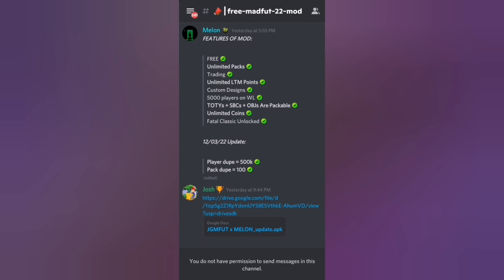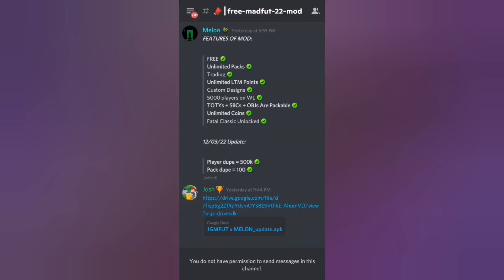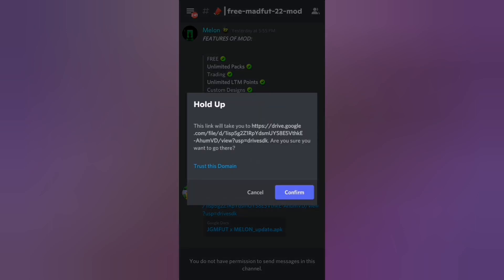You're gonna click the Google Docs link — it's gonna ask if you're sure you want to download the file, you click confirm. Then it's gonna ask you to pick a Google account. After picking your account, it'll show you 'Open with' — there's only one option, so you click Package Installer. It'll take a little bit but before I started recording I already checked this mod. Then it's gonna ask if you want to install this application — you click install.